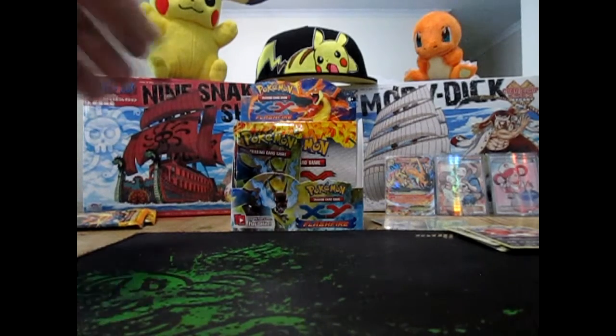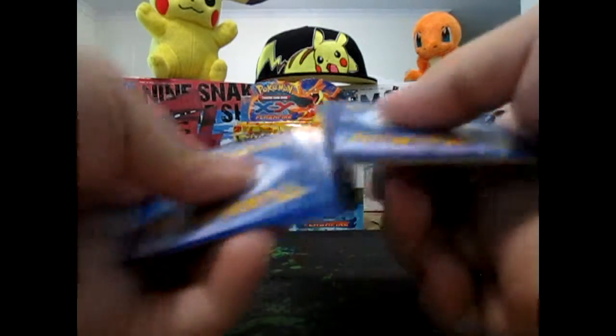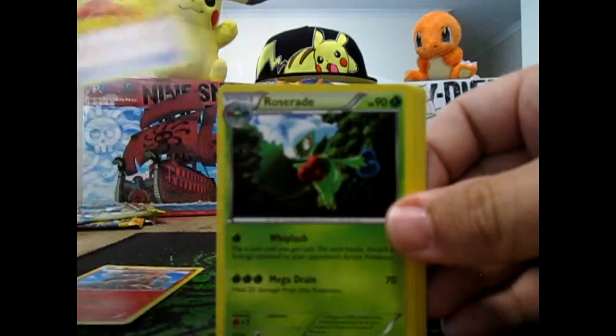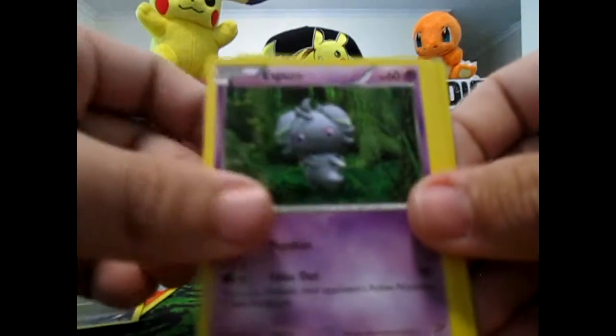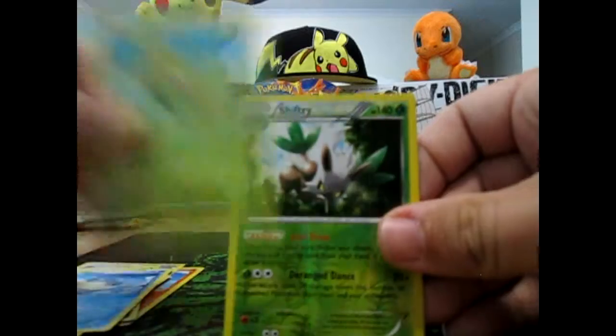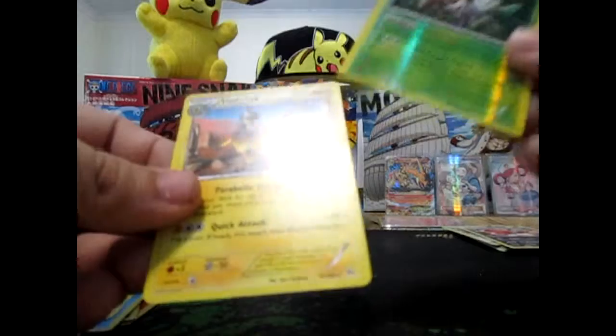Pack number three. We got a Torkoal, Startling Megaphone, Roserade, Goomy, Espurr, Inkay, Binacle, Spheal, Caterpie, Huckle, a Reverse Shiftry — so it's a Reverse Rare — and a Heliolisk.